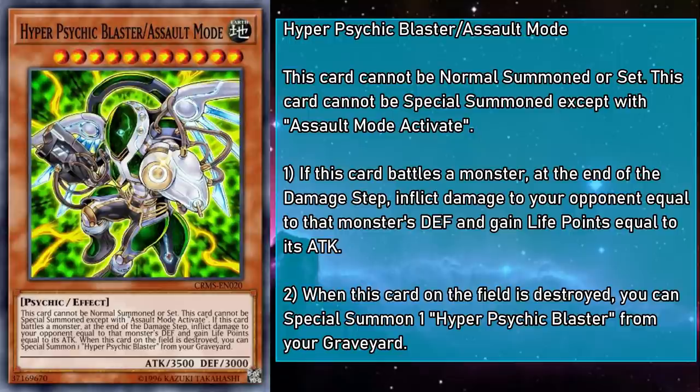Hyper Psychic Blaster Assault Mode is a level 11 earth psychic monster with 3500 attack and 3000 defense. And if this card battles a monster at the end of the damage step, inflict damage to your opponent equal to that monster's defense, and gain life points equal to that monster's attack. So how does this compare with the base form? Well, original Hyper Psychic Blaster deals piercing battle damage, while also gaining you life points in a way that's usually equal to the damage dealt as if they attacked a defense position monster, but it's not tied to actually doing damage. This new version lacks piercing, so if you were to attack a monster with 1000 defense, you wouldn't get to do 2000 damage and gain 2000 life points — you'd just burn your opponent for 1000 and gain an arbitrary amount of life points based on their attack. So it's less of an upgrade and more effect adjacent. And honestly, that's not a good place to be, considering you have to make a level 9 synchro back before really powerful synchro options were available. And your non-tuner had to be a psychic, making Hyper Psychic Blaster hyper-annoying to summon.